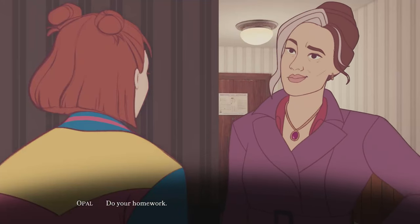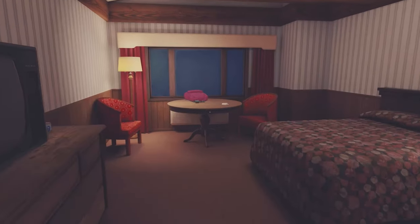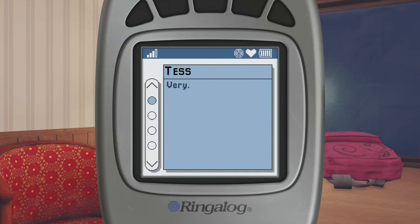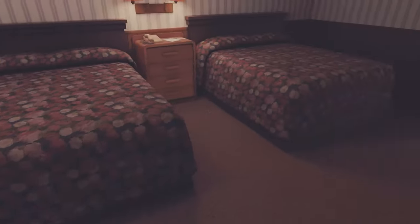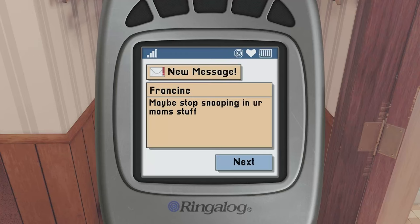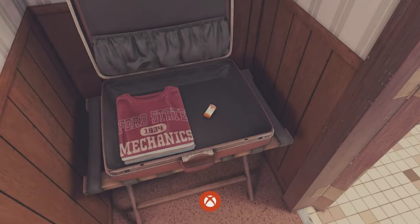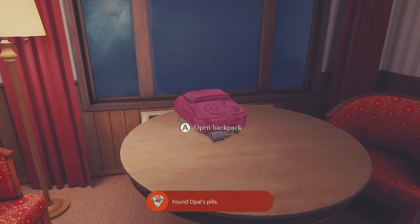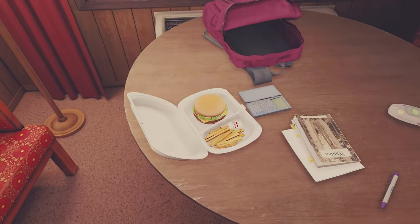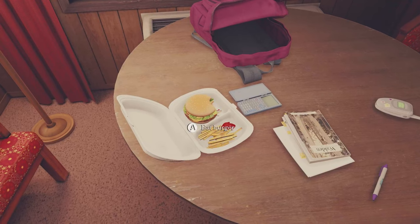At the start of the motel level, pick up your phone from the table and make sure to text Francine. Mash A to get through those until you have the 'Text Dad' option, then put your phone in your pocket. Head to the bathroom and in the suitcase interact with the pill bottle, then press X to text Francine about them - that gets you the 'Mother's Little Helper' achievement for 60G. Head back to the table, interact with your bag, then interact with your homework. After dialogue, open the lid to your food and keep pressing A on your burger to eat it until it's completely gone - that gets you the 'Clean Plate Club' achievement for 60G.